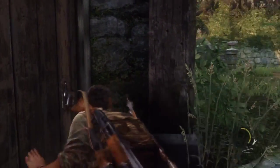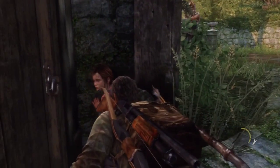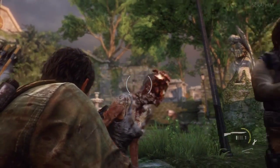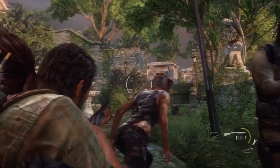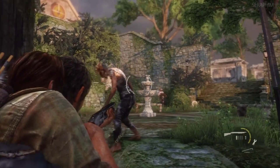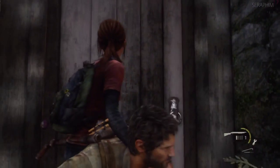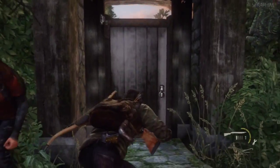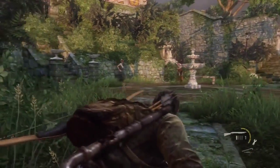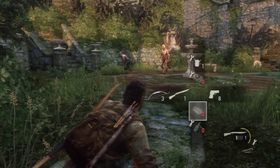I believe you give Ellie a leg up so she can climb over and open it — or maybe Bill opens it. I've only played this game twice and it's a bit of a blur. Look how close this clicker is and it doesn't even aggro — it's just trolling me. Ellie's face is literally through my body. You think to yourself, why doesn't it just cut to a cutscene? Which would have probably been better and more satisfying. But there is measure to the madness, and I do believe I kill both of these clickers through impatience.